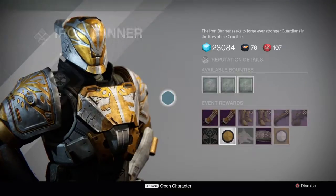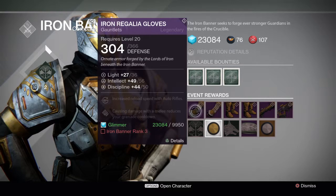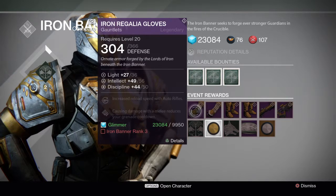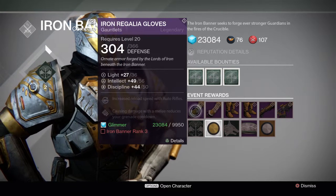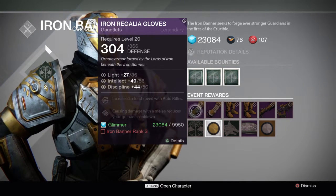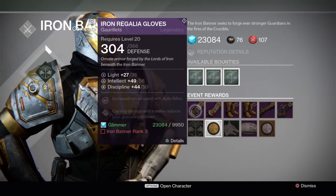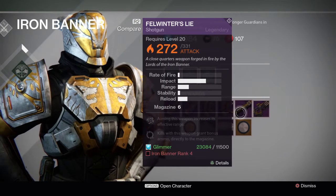We're playing some Iron Banner right now and checking out some of the items that you can get. Let me look at these gauntlets — Regalia gloves. Right now we're just going to be seeing Warlock gear because I am a Warlock, and it will be different for everybody else. If you're a Titan, you'll see Titan gear; if you're a Hunter, you'll see Hunter gear. But the weapons will stay the same for everybody.